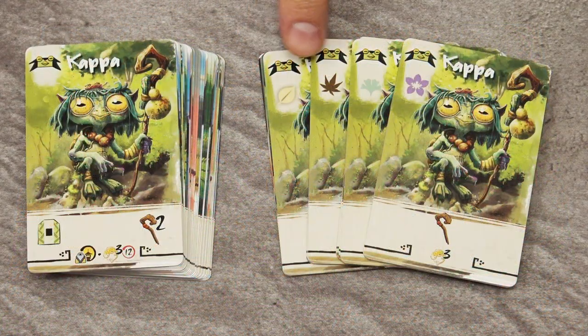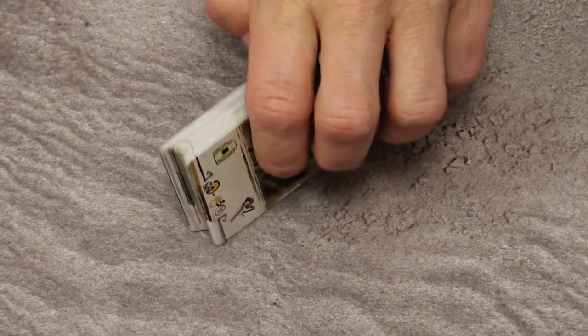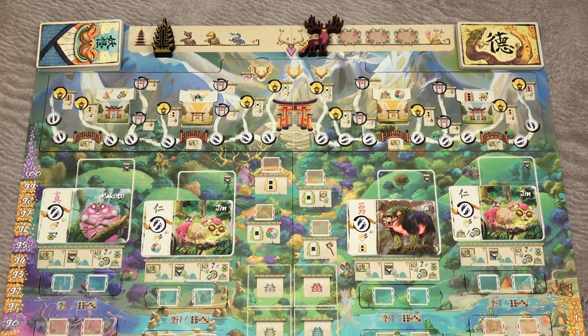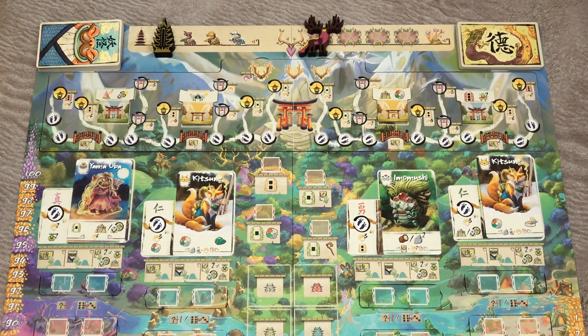Separate the starting Yokai cards from the other Yokai cards and set them aside. Take the remaining Yokai cards, shuffle them, place the deck on its space, and place four cards face up on the four spaces — they will partially cover those Bitoku cards. With that, the game board is set up and now let's proceed to the player setup.